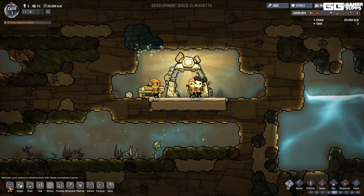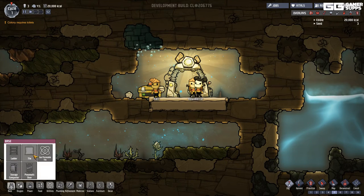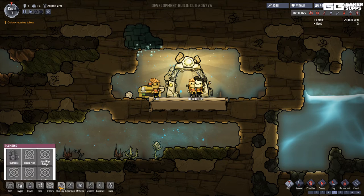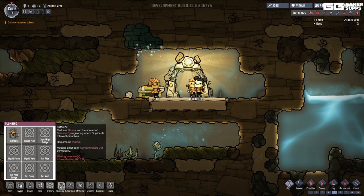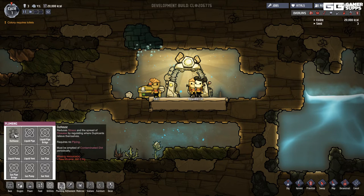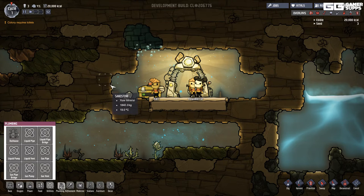I need to figure out toilets. Looking in oxygen utilities — no, probably plumbing. Found an outhouse: reduces stress, requires no piping, must be emptied periodically. Missing raw materials though.